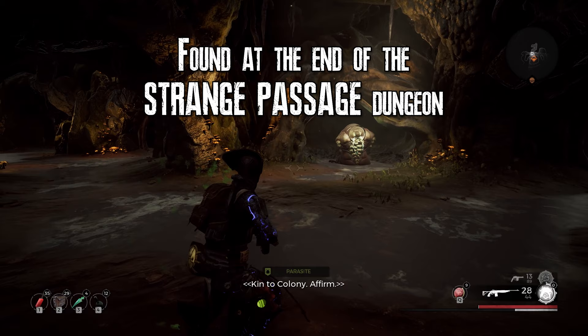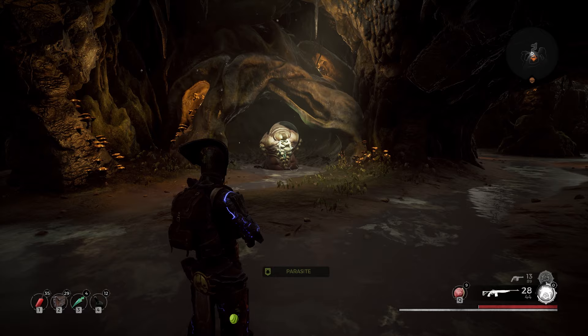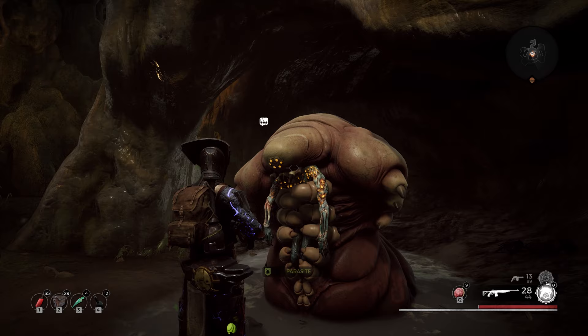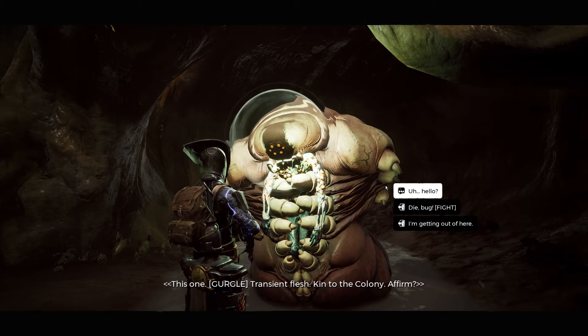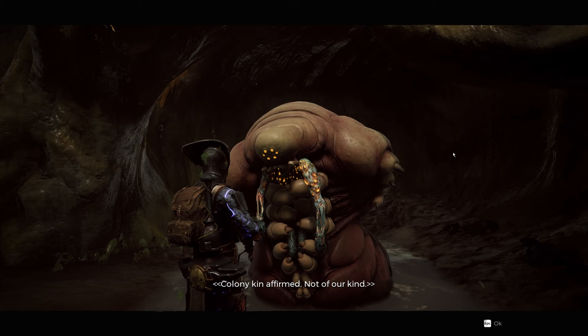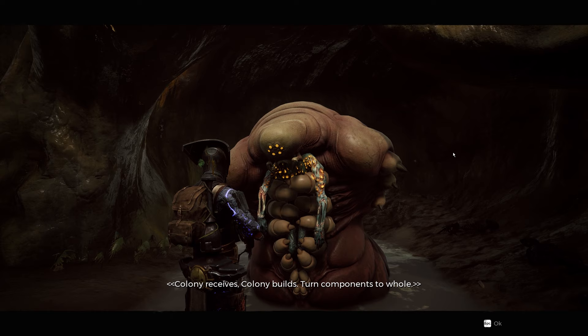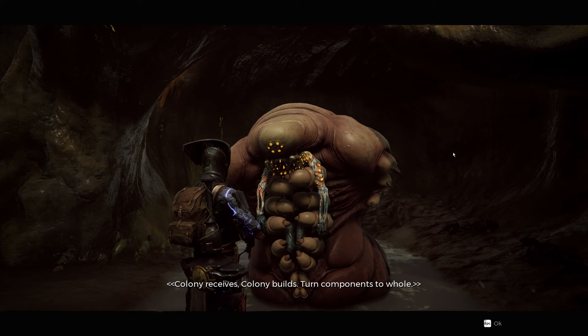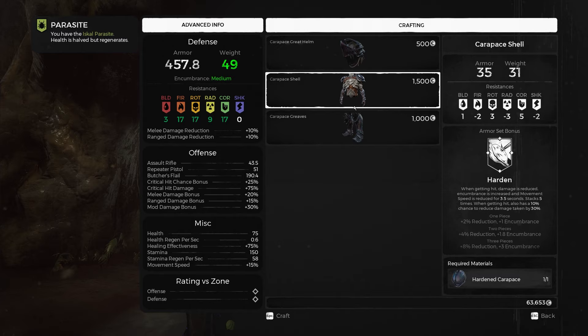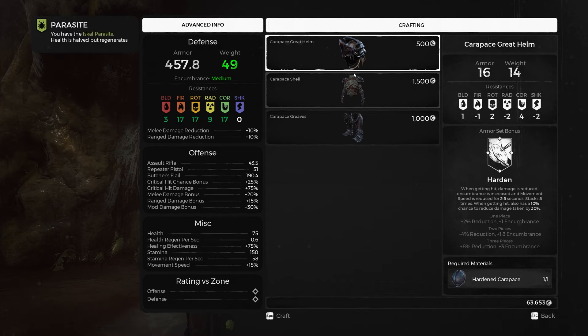It's the Brain Bug! He talks to you if you've got the parasite on. He's got a person in his mouth. This is the Brain Bug vendor - this is where you get the shell armor from.